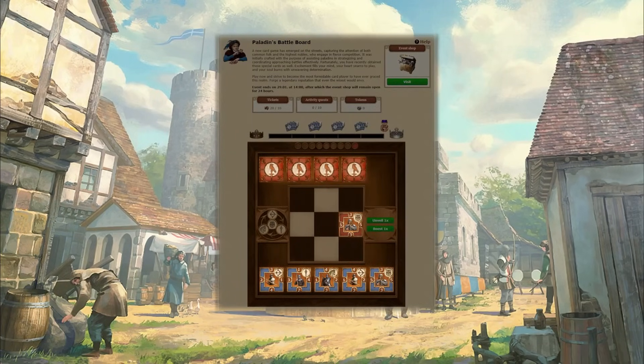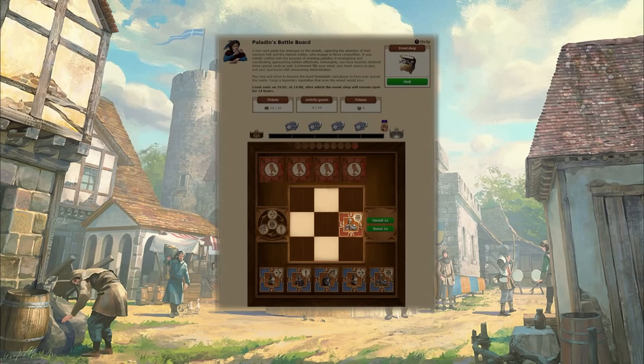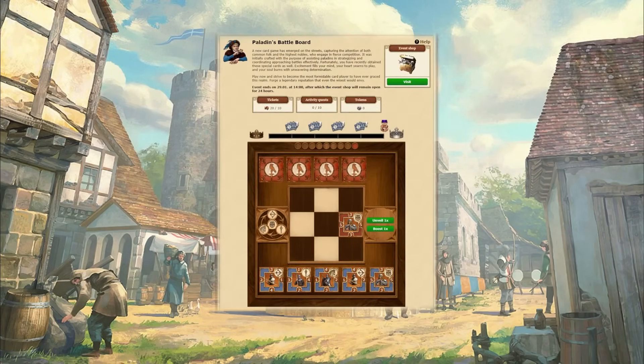Each side receives 5 cards in their hand. You win a match when all 9 fields on the playing field have a card placed on them and you have at least 5 blue cards on the fields. To do this, you can drag and drop or select and click to place a card on a free tile on the playing field.